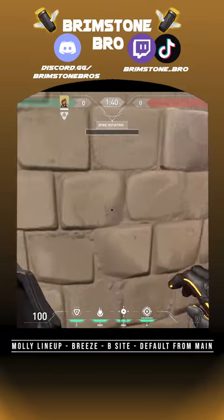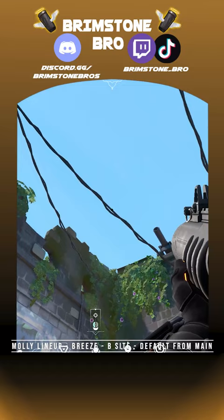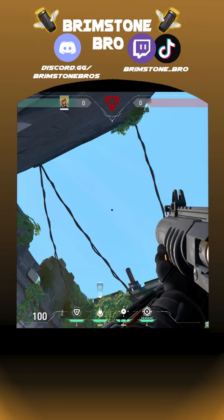Plant the spike here. Come stand up against this wall right in the middle of this dark and light brick. You're gonna aim here but with the end of the line on your HUD — like that. Wait for the spike to speed up. Shoot that, and here's where it was.